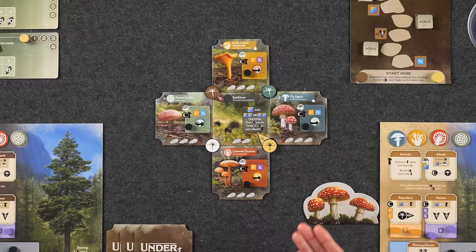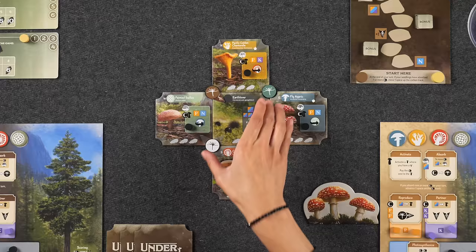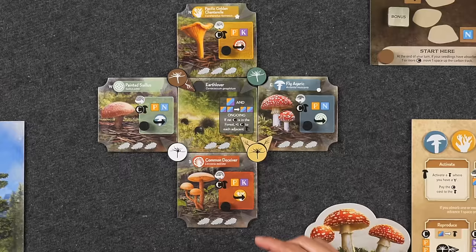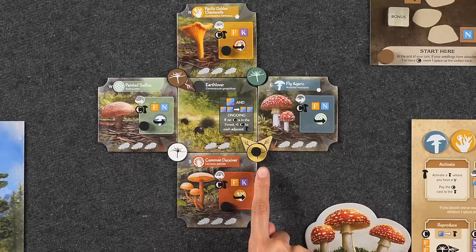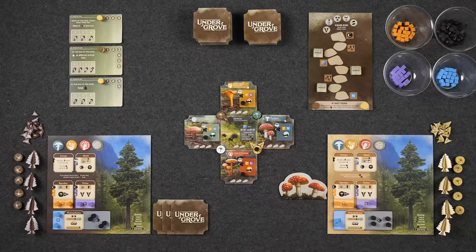During setup, players will start the game with one seedling as well as one root, specifically surrounding the earth lover tile. Because we're set up for a two-player game, we also have unused neutral player colors on the other corners of the tile. Over the course of the game, players will have the opportunity to add more roots to their existing seedlings and add additional seedlings to various areas of the forest. These roots will eventually need to absorb carbon, represented by these black tokens, and at the end of the game you'll only be able to score a number of mushroom tiles equal to the number of carbon tokens on that specific seedling. So if the game were to end right now, even though I have two roots pointing at different mushroom tiles, I would only be able to score one of them because I only have one carbon token on this seedling.